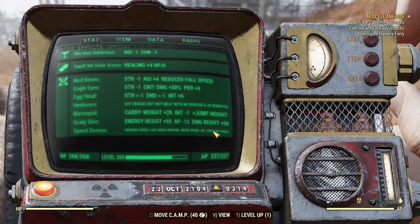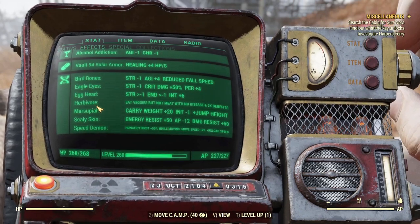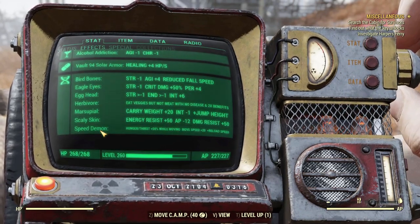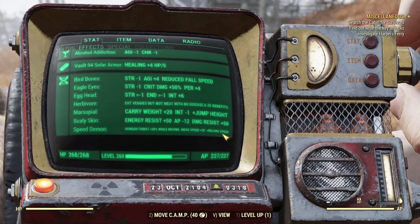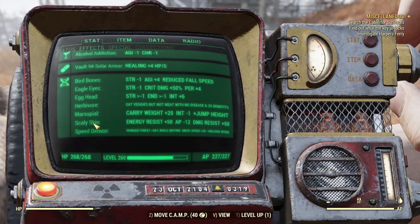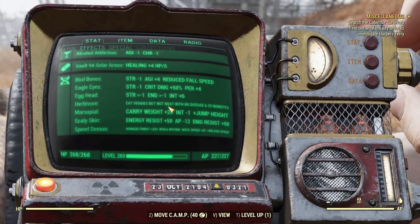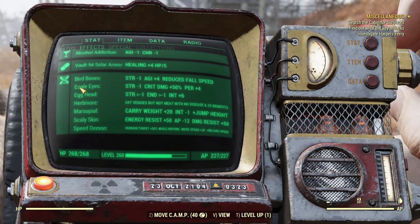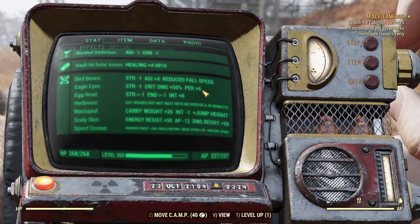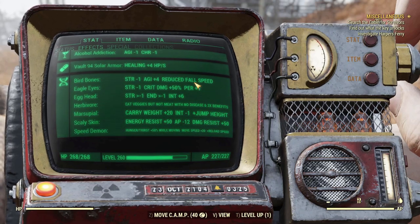Now for mutations: Bird Bones, Eagle Eyes, Egghead, Herbivore, Marsupial, Scaly Skin, and Speed Demon. Speed Demon is here for the reload speed and movement speed on rifles. Scaly Skin provides damage and energy resistance. Marsupial gives carry weight and jump height. Herbivore increases veggie benefits. Egghead gives an Intelligence buff. Eagle Eyes gives crit damage and a Perception buff. Bird Bones gives Agility and reduced fall speed.